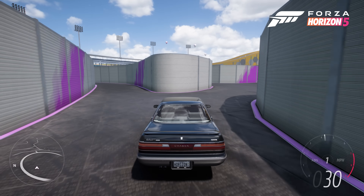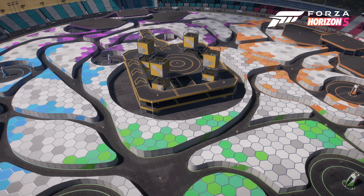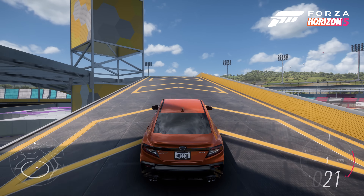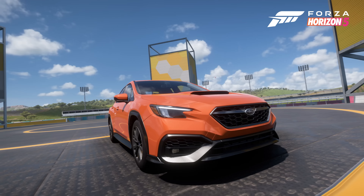Hide and Seek isn't the only new feature coming to the game this series. For the next four weeks, enjoy driving through a puzzling giant maze inside of the Horizon Festival. Use the platforms we've added as a viewpoint to find the exit, or to take an amazing photo or two.